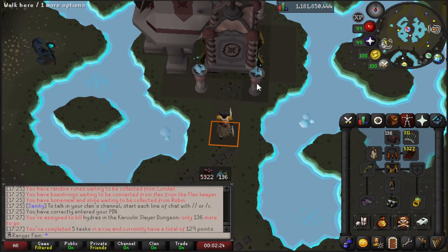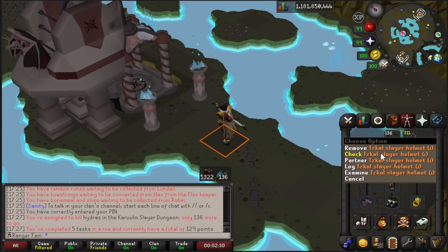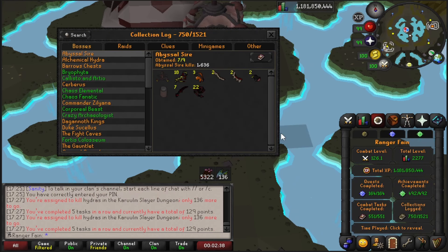With Fasani's nightmare completed from the last video, I'm now focusing my progress towards completing the alchemical hydra log and any other boss layer related tasks I've come across passively. At the moment I have 136 hydro tasks so I can get started on that.